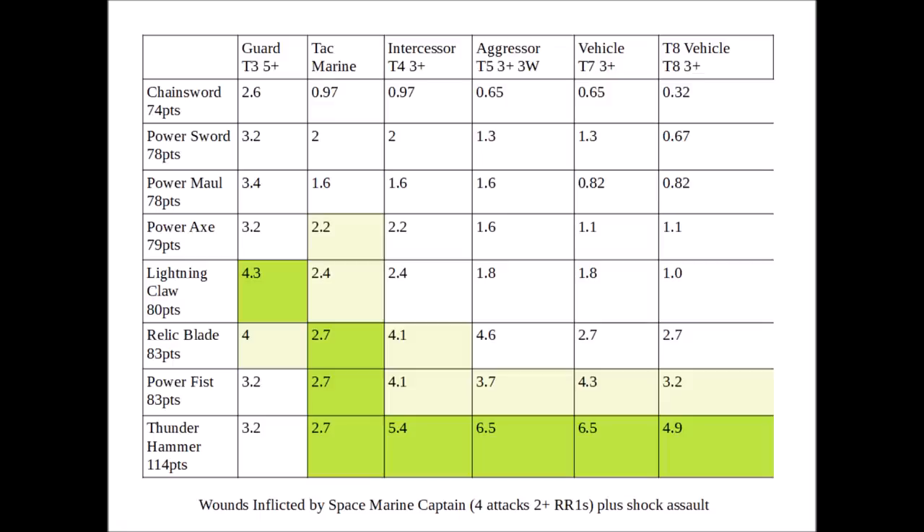When striking Tactical Marines, most things are fairly proficient at it, with a slight win being the Relic Blade, Power Fist, and Thunder Hammer who are all tied, and the Lightning Claw isn't far behind at all. Against heavier targets in general it's going to be a win for the Thunder Hammer in terms of raw numbers, though as you're paying 40 points for them you do pay a bit of a premium on the Captain. The Relic Blade will be equal against the Intercessor, and it's actually better against the Aggressor, but the Power Fist will win out against Toughness 7 and 8 vehicles.